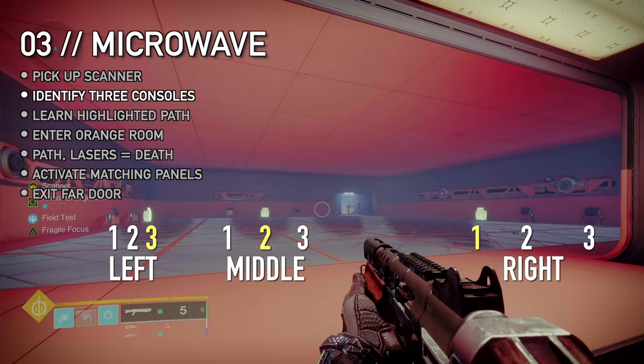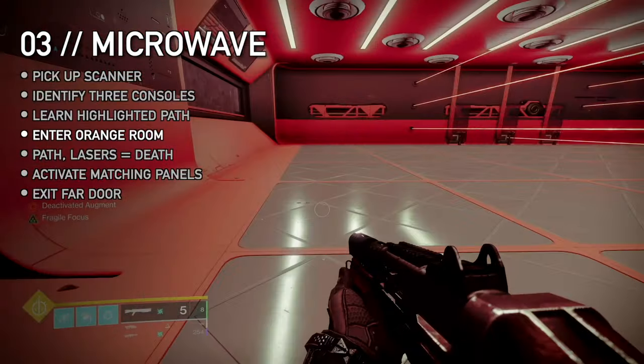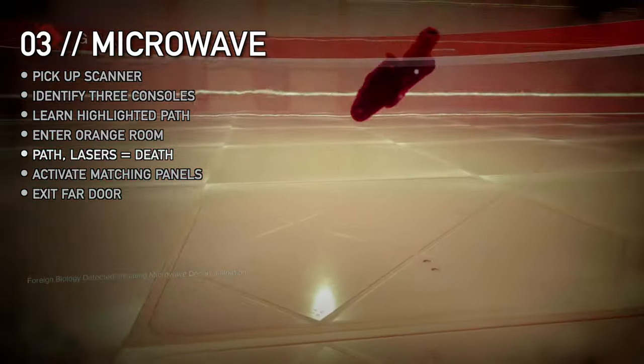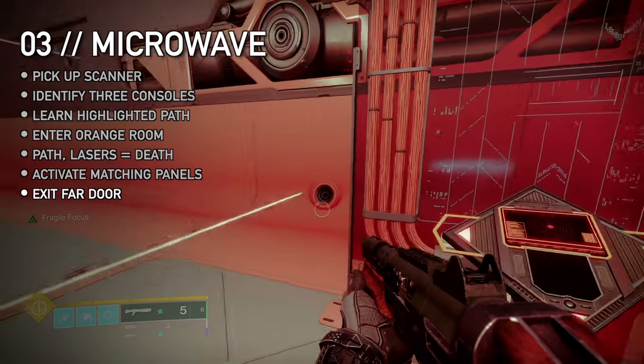Upstairs, identify which three terminals are highlighted through the window. Downstairs, look at the highlighted path along the floor — it's a grid, just count the glowing squares. Enter the room, losing your scanner buff, only stepping on the highlighted path. If you step off the path or touch a laser, you'll get cooked alive. Activating an incorrect panel does the same. Activate three panels matching the consoles above to disable security.